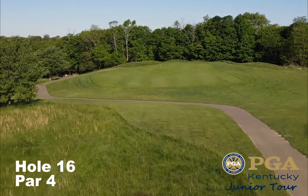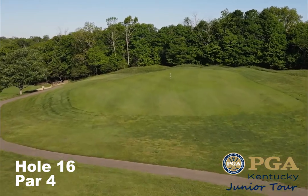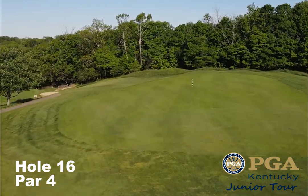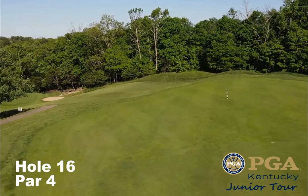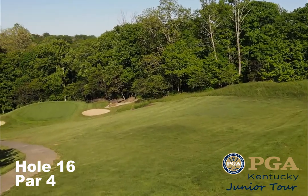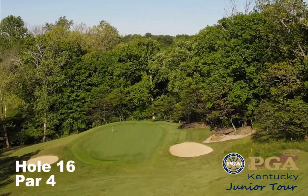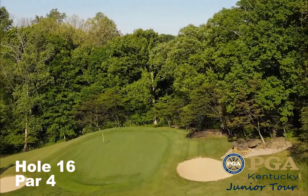Hole number sixteen is a fun par four — the tee shot is all about position. You want to aim for the directional pole at the top of the hill. The second shot plays significantly downhill, so don't be long — there is a penalty area long. This hole is definitely a risk-reward: if you choose to, you can go for the green off the tee with a driver or a three-wood.